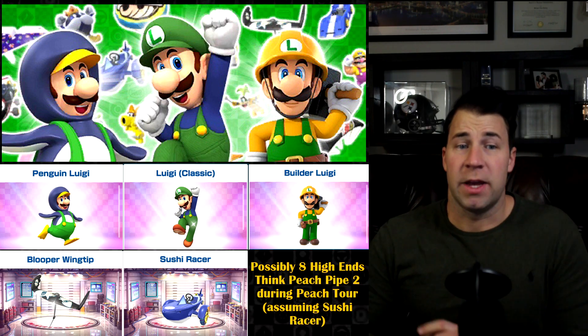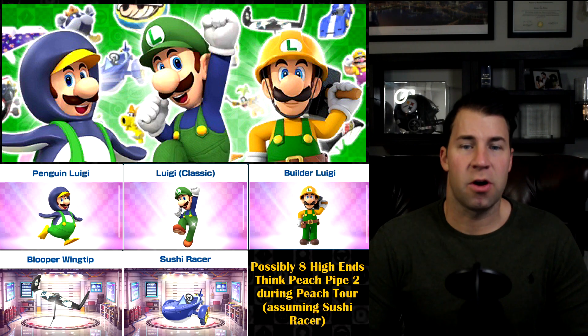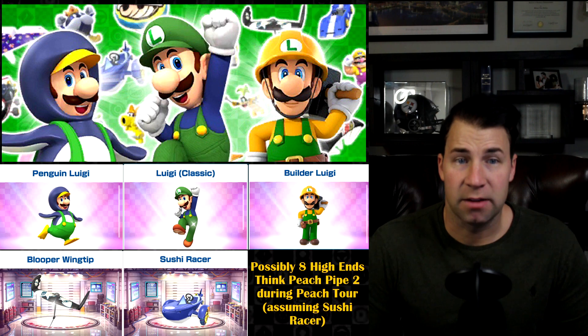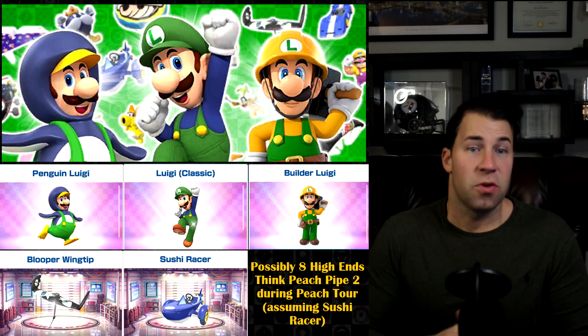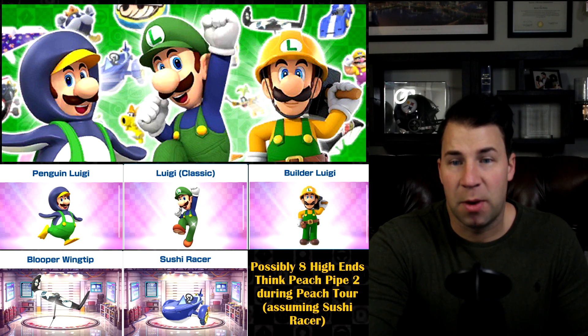Comparing to the Peach two pipe last summer — you had PGP, Vacation Peach, and Peach Wintertime along with the Royal Parachute and Wildfire Flyer. Similarly, I'm predicting Penguin Luigi, Classic Luigi, Build-A-Luigi, along with Blooper Wingtip and Sushi Racer for the week two pipe. The only one I'm not 100% certain on is the Sushi Racer, though it looks like one of the larger items in the background and has been buffed for week two ranked.